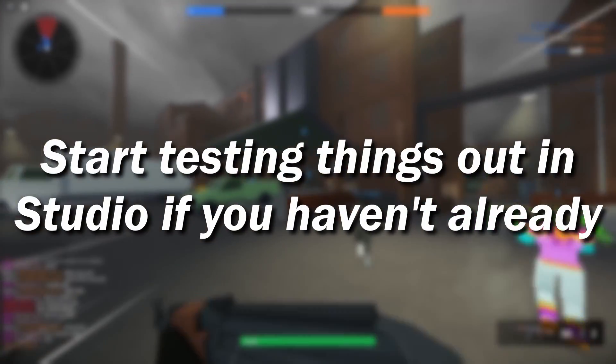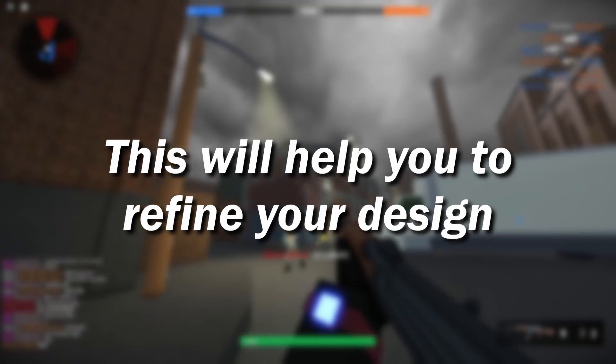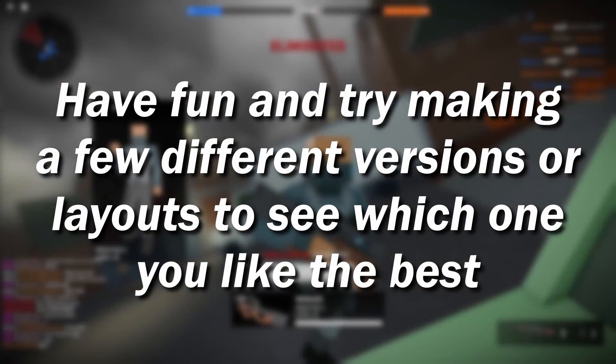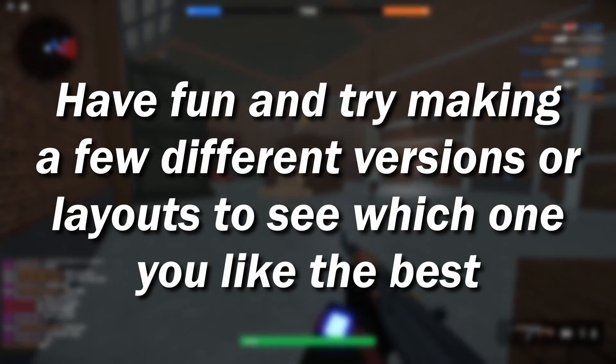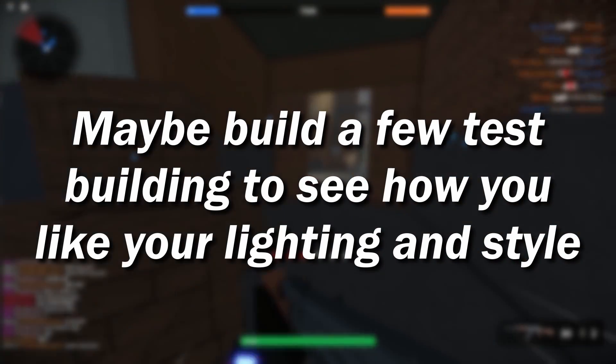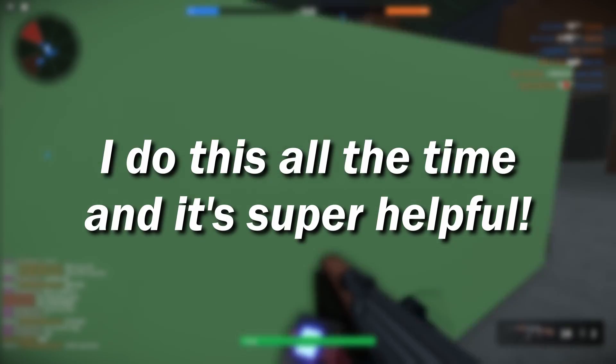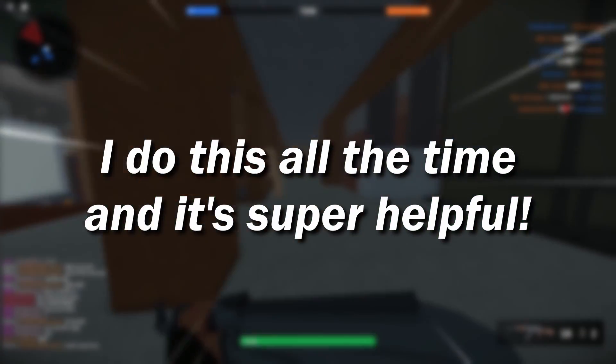Once you have a general idea of what you want, you should hop into Studio, if you haven't already, and start testing things out. This will help you refine your design. Have fun with it — make a few different layouts and see which one is more fun to play on. Maybe build a few test buildings to see how you like your lighting and style, and whether the theme will be a good fit. I do this all the time when I'm experimenting with map design.